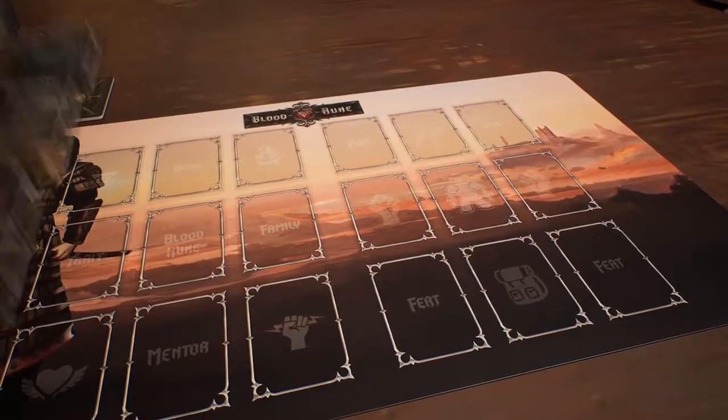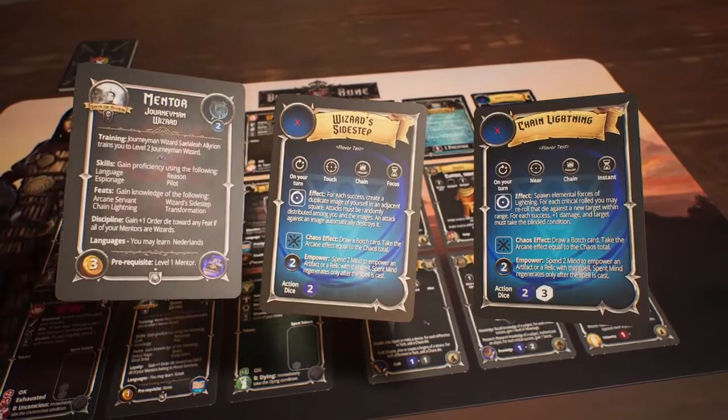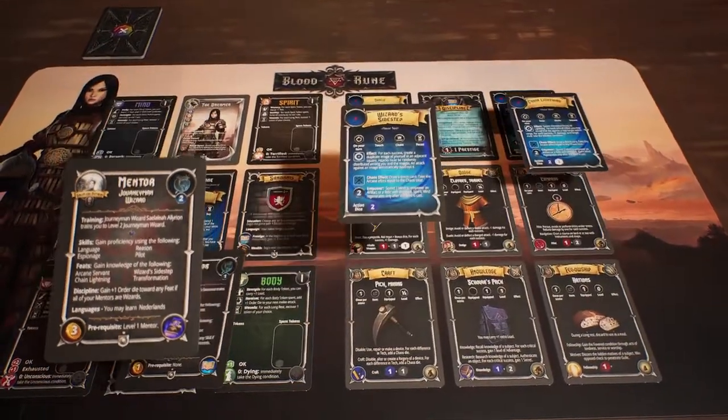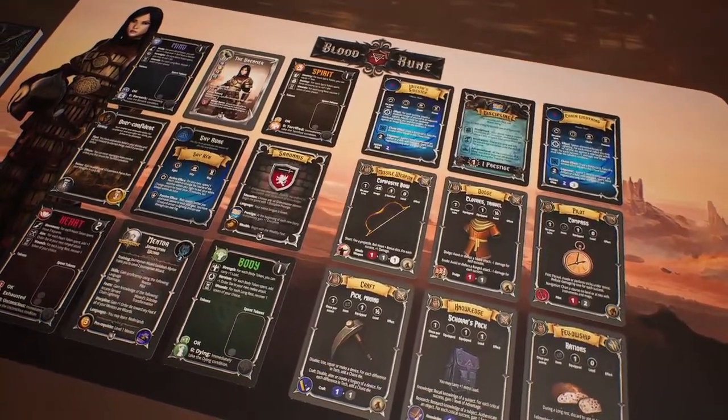At the conclusion of the adventure, characters enter a period of training during which they can increase attribute scores or learn secrets from a new mentor, granting your character new abilities and strength for the next quest.